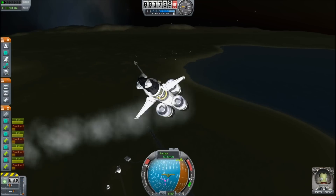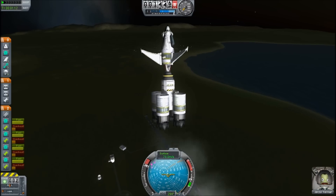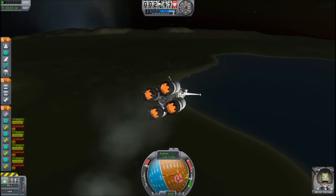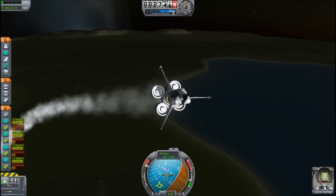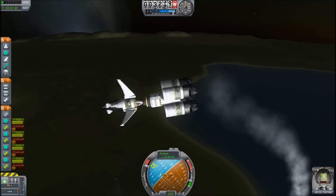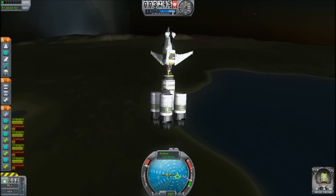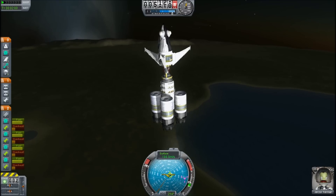I just need to get it high enough first. I'm trying to keep it pointed towards the velocity vector. If I can get it head on... I've had it for a second. If I can keep it pointed towards the velocity vector, forces displacing me away won't be as bad. I'm still gaining altitude — I might be able to get up to 10 kilometers.